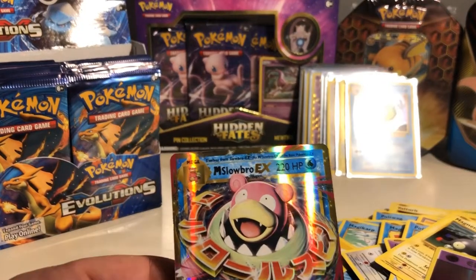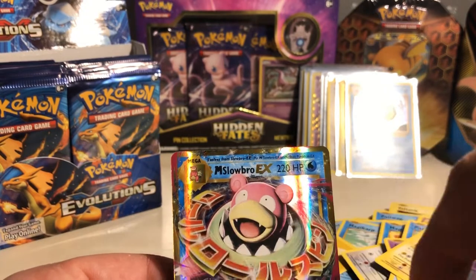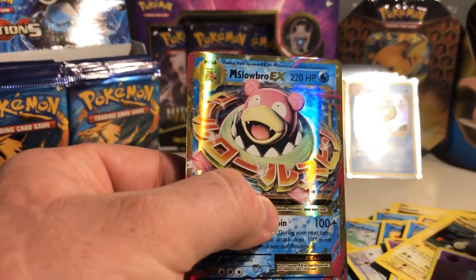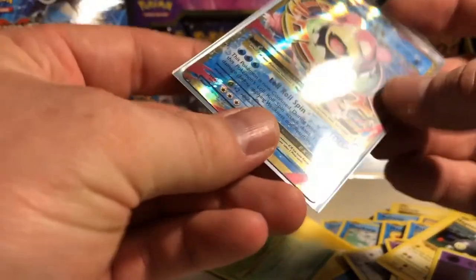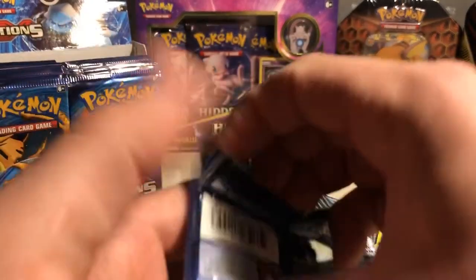One thing I believe to be true — this set has some Japanese language cards or something. Actually wait, it's English. But yeah, that's cool. Sleeve up that Slowbro — let's go, two packs left.